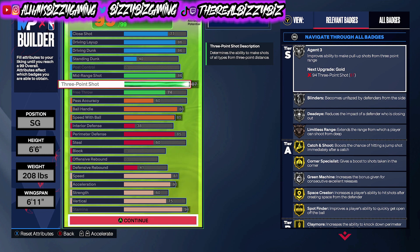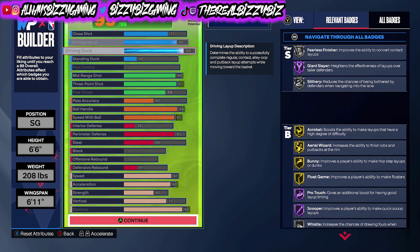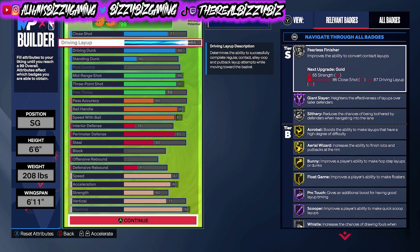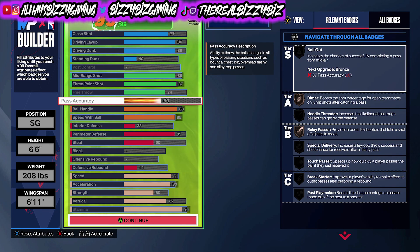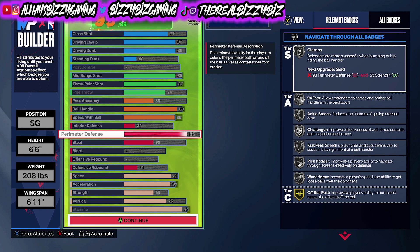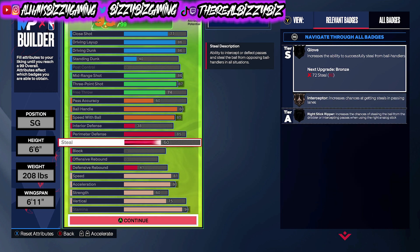I made sure my driving was at a point where I can finish and get a good amount of silver-tier badges. Same goes for shooting and ball handling. In the playmaking category I left passing accuracy at 60 because I'm not looking to facilitate — that's not my priority. For defense, the only thing really elevated is perimeter defense at 85 to get at least silver Clamps. Steel is at 60 just to reach bronze Interceptor.